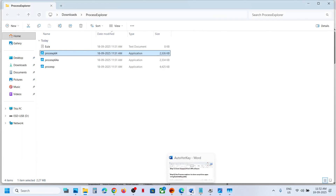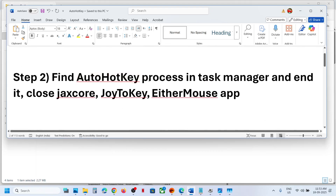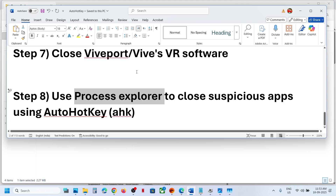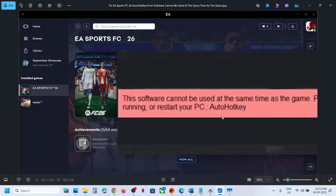Troubleshooting is not limited to these applications — there may be any third-party application using AutoHotkey or AHK. Close it and restart the game to check. One of the steps shown in this video should help you fix this error. Thank you so much for your time — please like this video and subscribe to my channel.